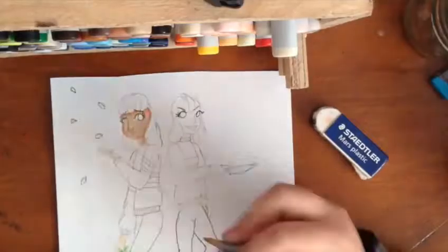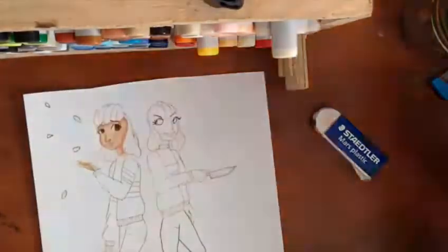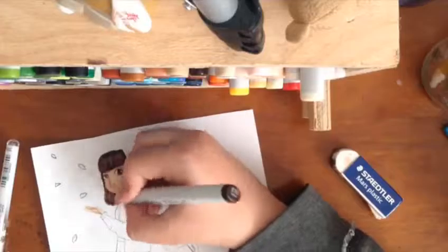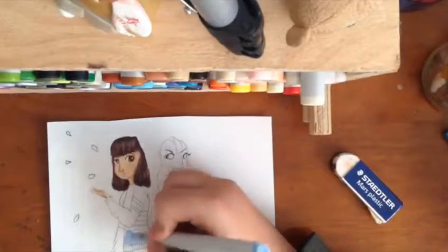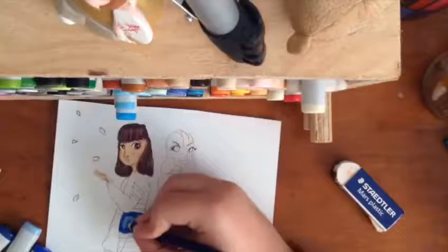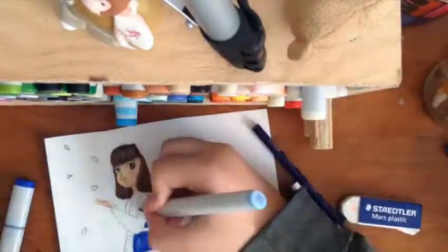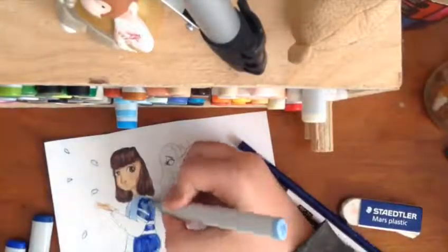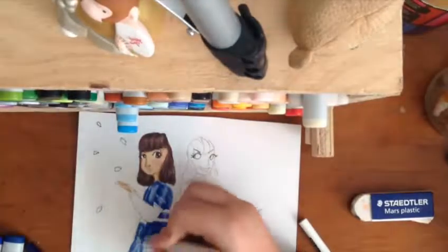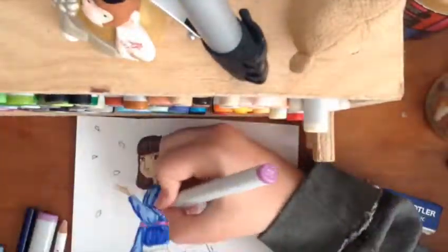For this piece I used my usual Copic markers, and I don't usually use my Prismacolor pencils, but I did today because the blending wasn't working out perfectly with my markers — as you can see with the sweater, there wasn't really a mid-tone. I ended up using my Prismacolors to help with that, which was very helpful. I would have had a mid-tone but unfortunately that color died a while ago, so I'll have to get a refill.